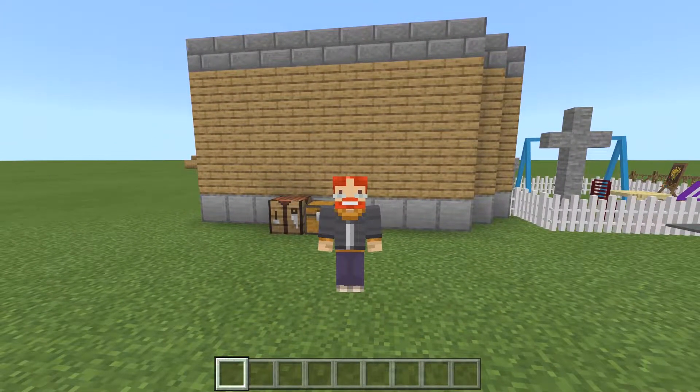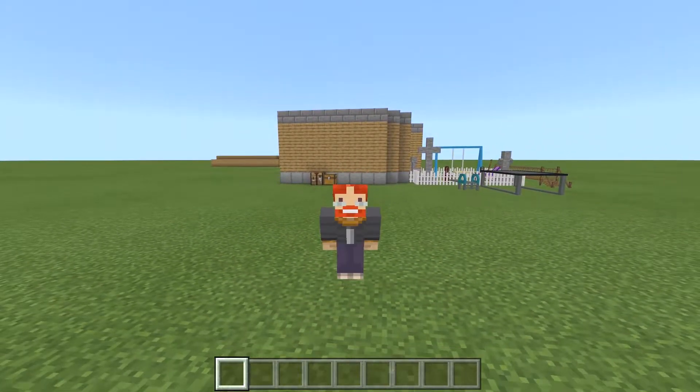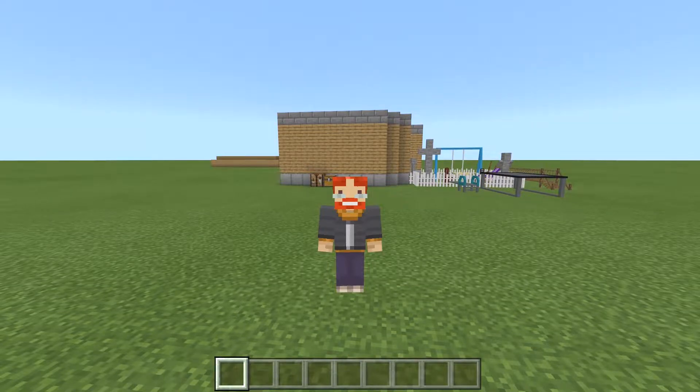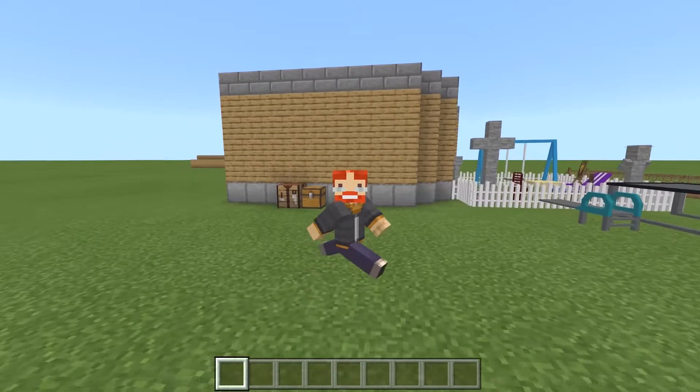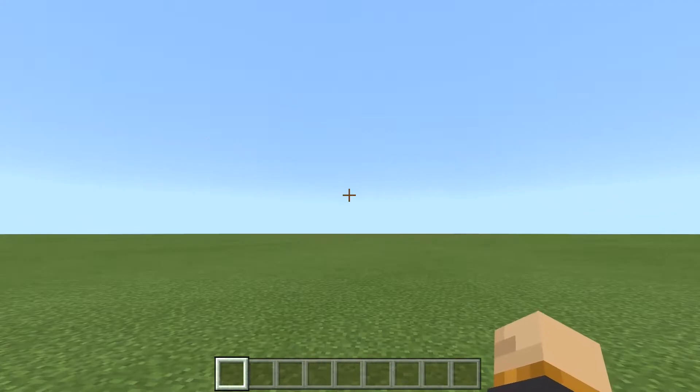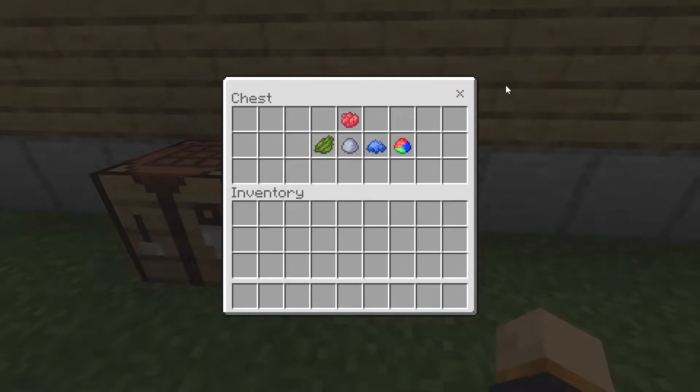This is basically an add-on that introduces a bunch of different types of furniture into your game. So if you wanted to decorate your houses or use this inside your creative builds, you can go ahead and do that. And the best part is you can get them in survival mode. Right behind me I do have the chest, and this is only going to require you to get one item if you want to craft them. There will be a link down below in the description if you want to get this add-on.